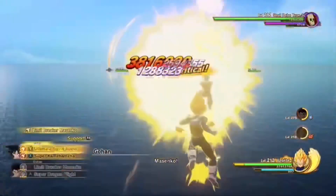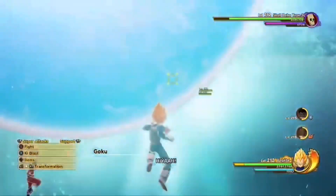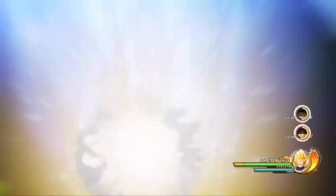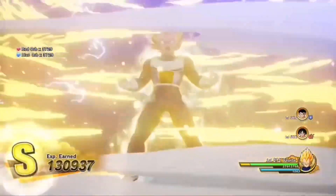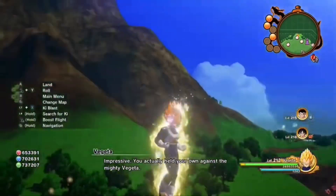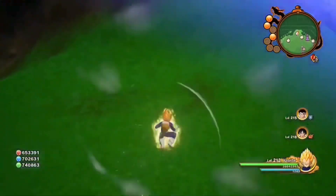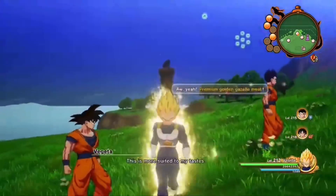This is the clip I did with Vegeta and I'm just happy to get this video out. This glitch is very hard — it's way harder than the Super Saiyan glitch — but it's pretty cool. You cannot tell me that aura around the character isn't fire.